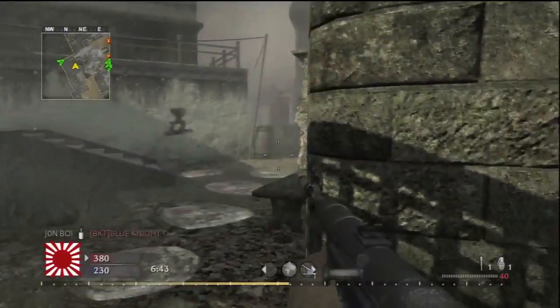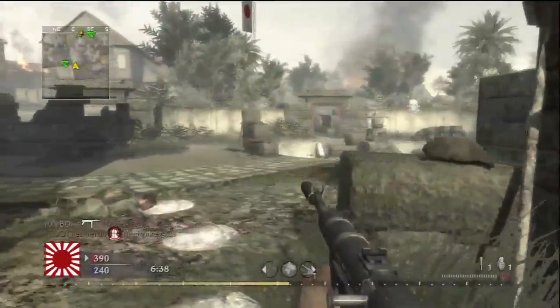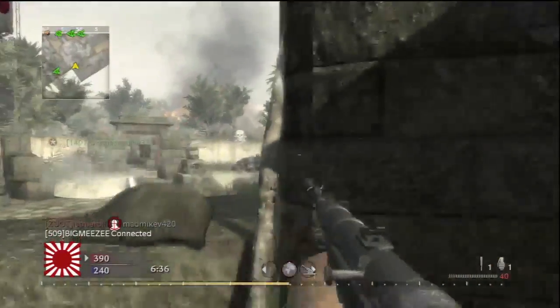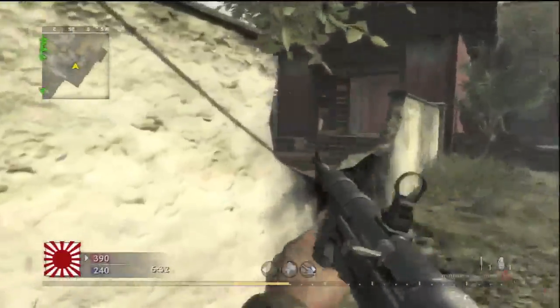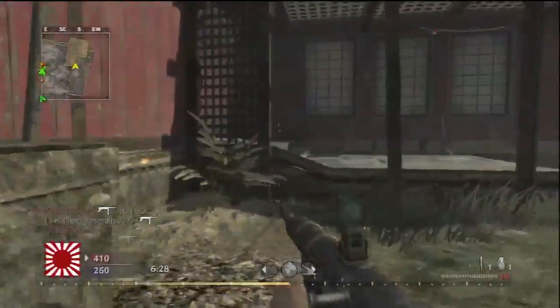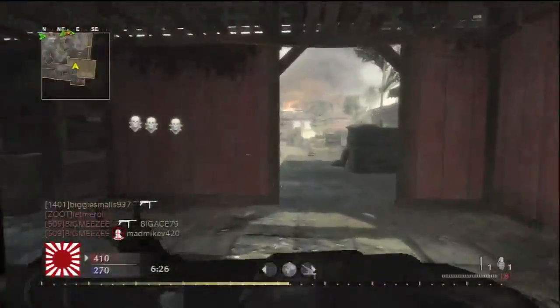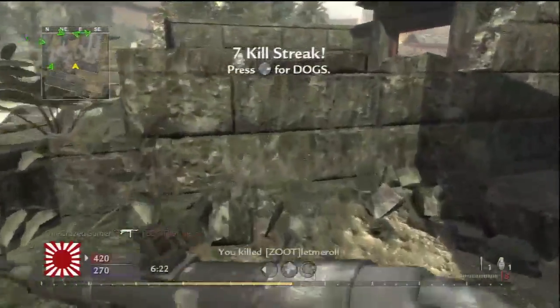I'm not having much luck with my airstrikes in team deathmatch. It seems like no matter where I put the airstrike, the other team basically runs out and no longer spawns in that area. My strategy now is to place it on the map and then run to the areas around the airstrike, because guys are going to be running out of that zone. If you're paying attention to the game, you can take advantage of that.